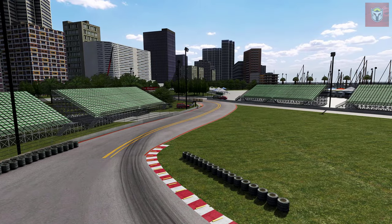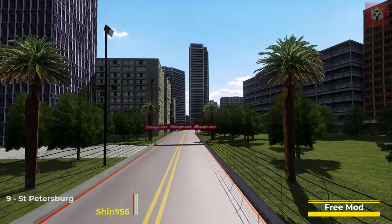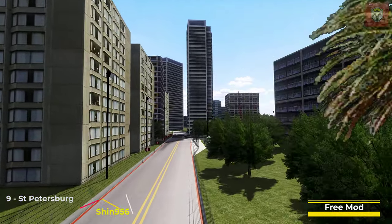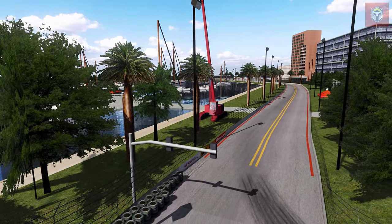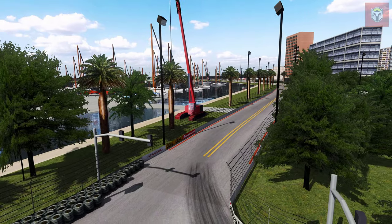We're racing around the world as well as around these tracks today, and the next place we're at is Saint Petersburg. This is by Shin 956 — it's a conversion from GTR and GTL, hence some of the graphics. It's the 2003 layout, 1.8 miles and 32 pits.